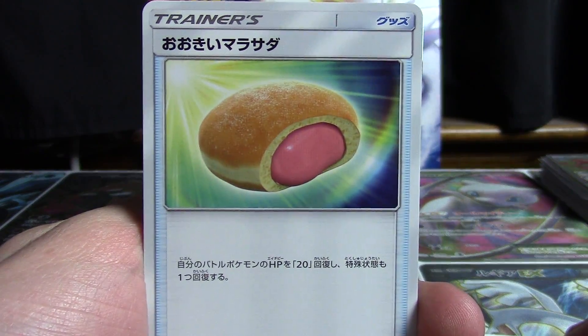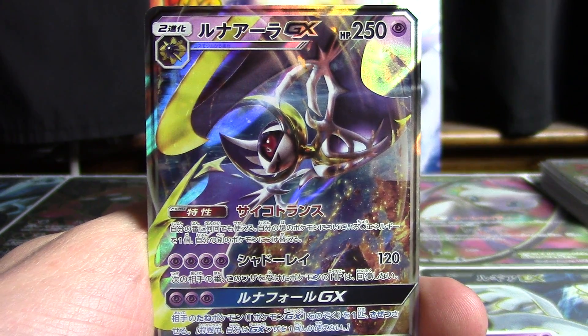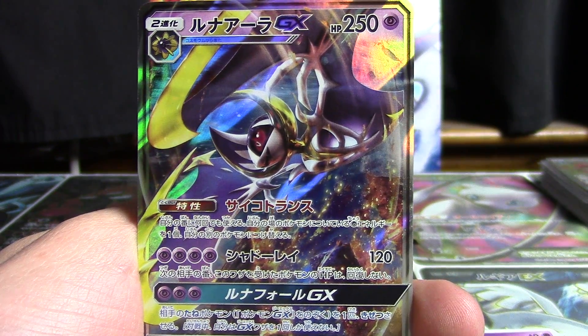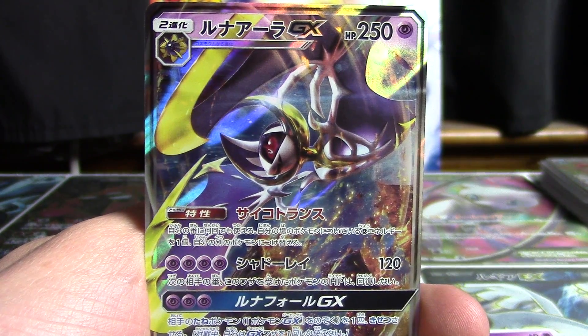We've got ourselves a delicious-looking Big Malasada, a Togedemaru, a Firo, a Cosmog. What a pack! Lunala GX! That is some wonderful luck right there out of a single pack.